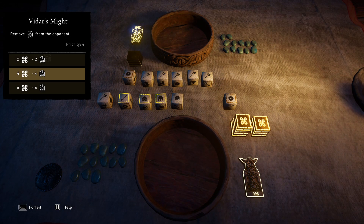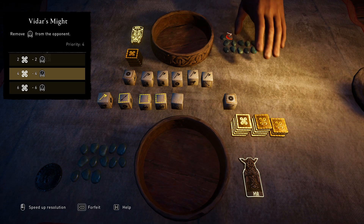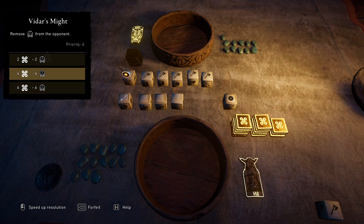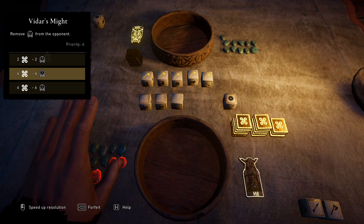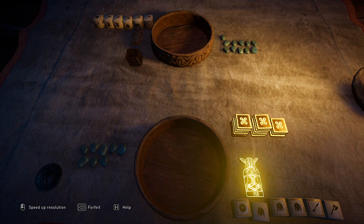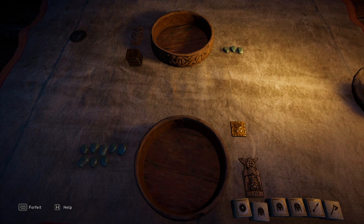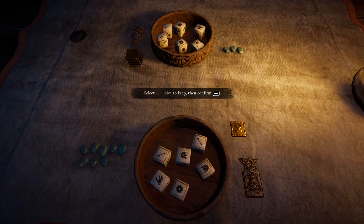I'm going to take a few hits this round — five. I've dealt one damage, lose five myself, and then deal eight with the god tokens. They've got three, I've got eight. They haven't kept a single one off the first roll.